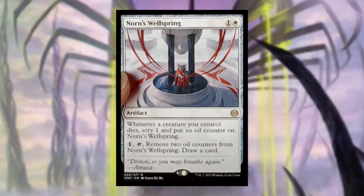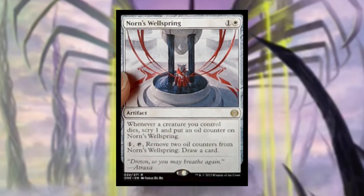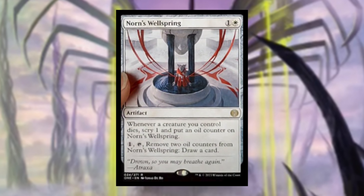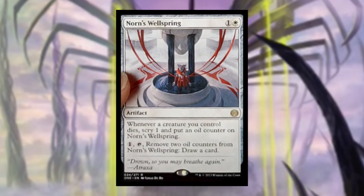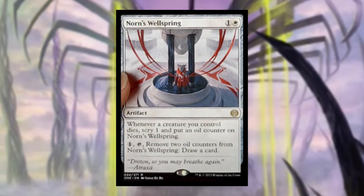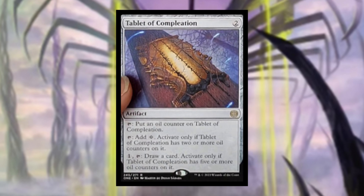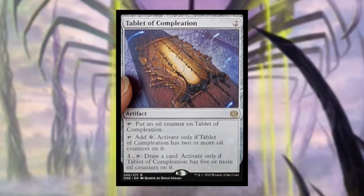Norn's Wellspring costs one and a white. Whenever a creature you control dies, scry one and put an oil counter on Norn's Wellspring. For one and a tap, remove two oil counters from it to draw a card. I can see this being really powerful in Orzhov decks that revolve around little creatures dying all the time — you'll get to scry the cards you want on top of your library and then potentially draw them.